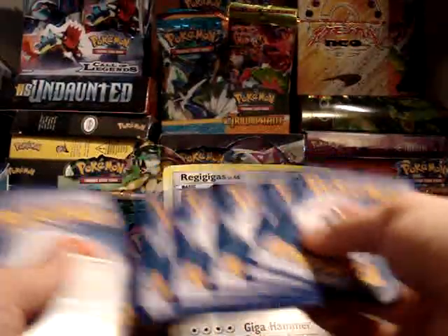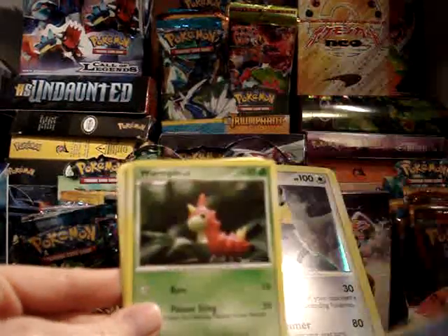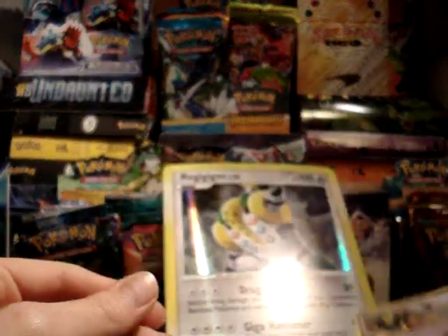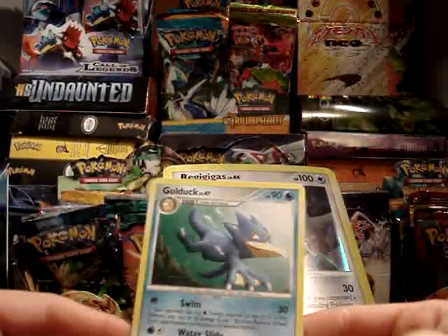Last Platinum pack — maybe get a Holo or something in this one. Dunsparce, Happiny, Lickitung, Shuppet — this is a really cool card — Wurmple, Grotle, Prinplup, Seviper. My Reverse is a Vulpix and my Rare is a non-holo Golduck.